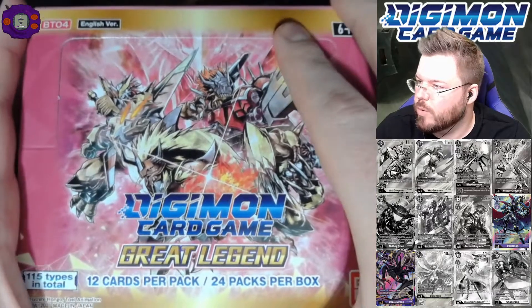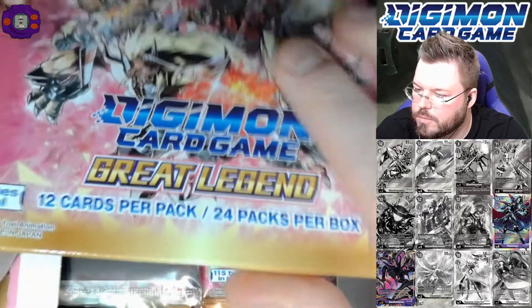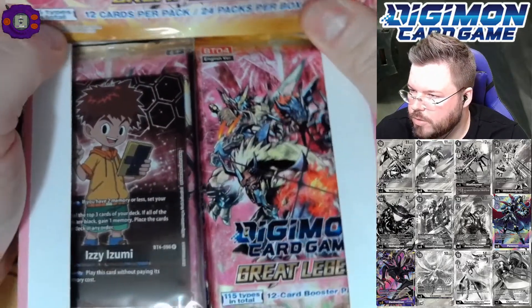And now for our box. What is our box topper going to be? We do want some Marcus Damens to eventually start arriving. Izzy Izumi again. Alright, we will accept this.